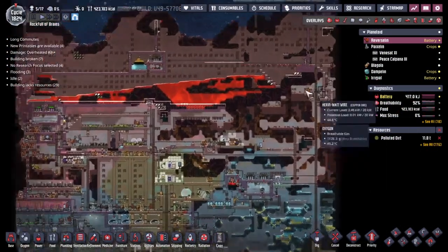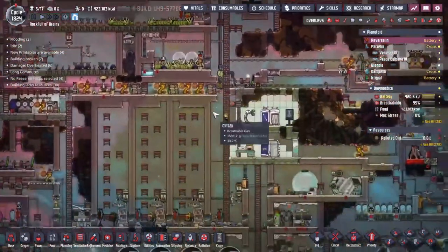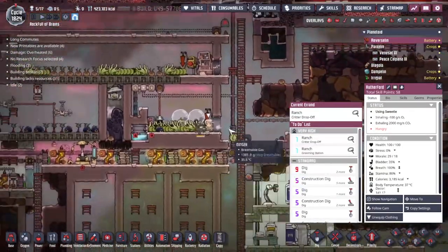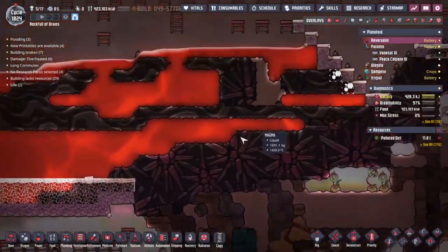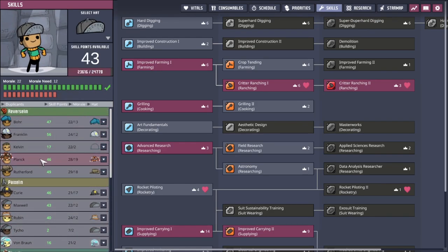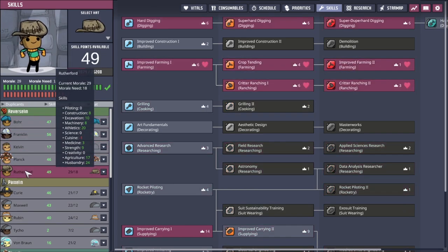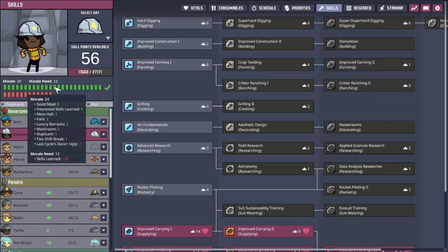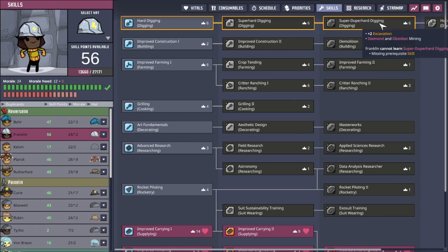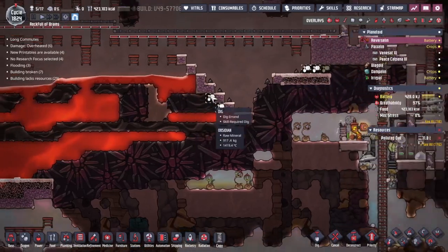Let's go and look at Axel because this place needs to get all of the lava out of here. We've been dealing with it for far too long and the only thing holding us back is the fact that Rutherford, our only real rancher, is the only person who can dig obsidian. If we look in the skills tab we can see nobody has any digging skills other than Rutherford. I wonder if we can change that — Franklin does a lot of work for us and I think we're just going to go ahead and give her those skills so she can go around and do all of that.